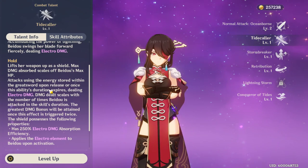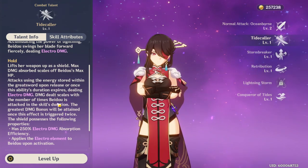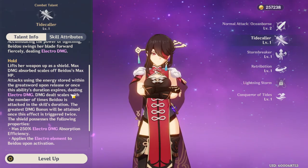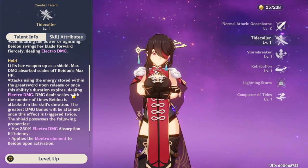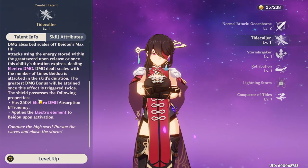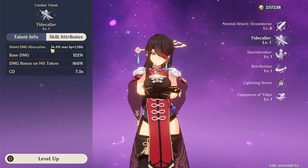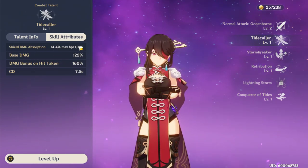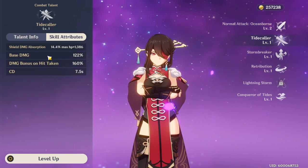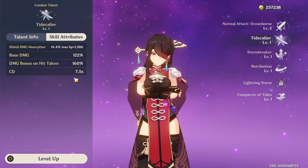It attacks using the energy stored within the Greatsword upon release or once the ability's duration expires, dealing electro damage. Damage scales with the number of times Beto is attacked. So building HP allows her to tank more damage and then if she gets attacked more, she will do more damage after she counters. The shield has 250% electro damage absorption and applies the electro element to Beto upon activation. Her shield is 14.4% of her max HP plus 1,386. Her base damage if you just press it will do 122%, and if you use the counter it'll do 160% damage.